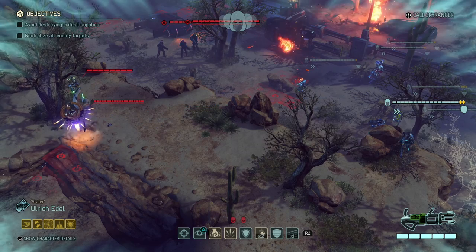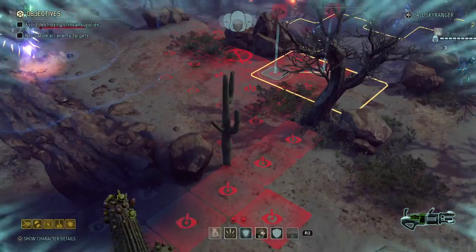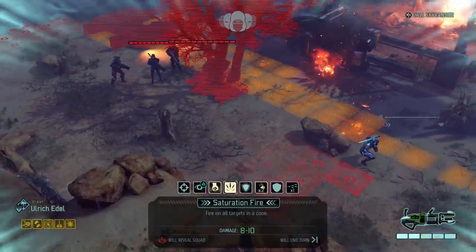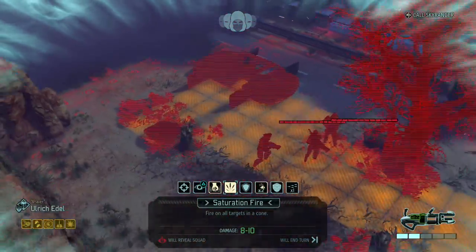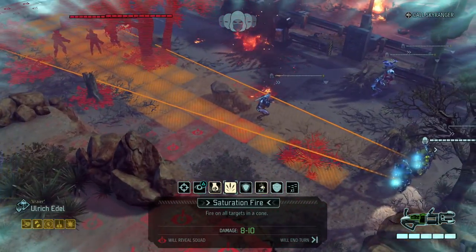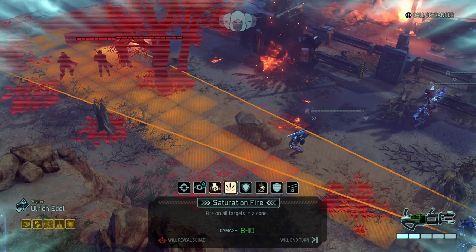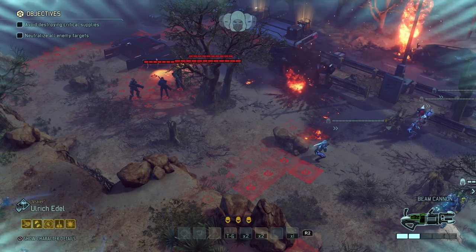Once those two start moving they're in for a surprise. Now I can freely take a shot at the troopers over there. Instead of an incendiary bomb, I could use saturation fire. This should allow me to fire on all three of them — it only takes three pieces of ammo and does eight to ten damage, firing on all targets in a cone. This is a really nice way to start things off.